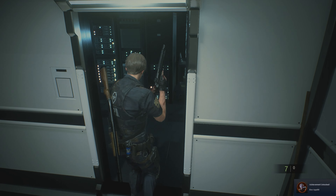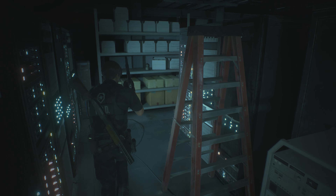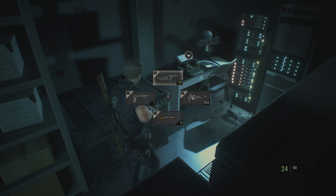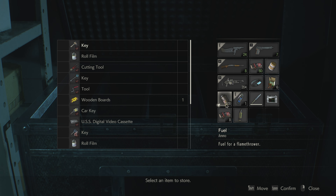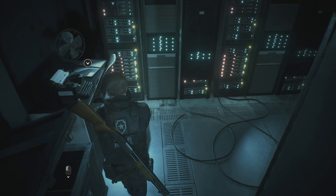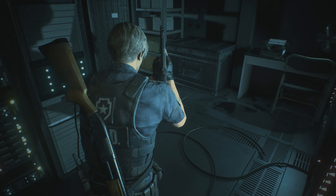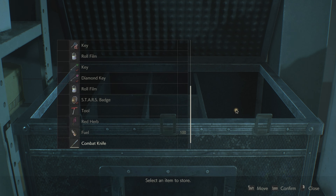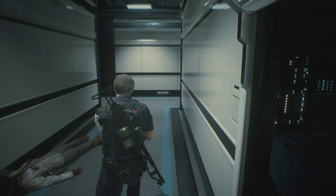Bon appétit! Some more stuff — can't really do anything with it yet. Our little box thing, hell yeah. Let's put the fuel away. We pretty much need all this stuff. Oh, a knife — wait, that means I can put a knife away. I have two knives, I don't need two. There we go, perfect.